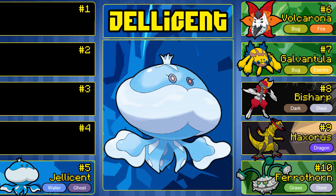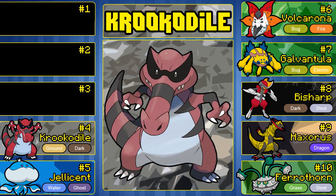Coming in at number 4 is Krookodile. However you want to pronounce it, it's just a badass looking Pokemon. It doesn't really have the most original name, but it doesn't matter. Krookodile is a very cool looking Pokemon. It is very bulky if you invest in bulk, or you can just put its EVs straight into physical attack. I don't know its exact speed stat — I feel like it'd be around 80, but don't quote me on that.